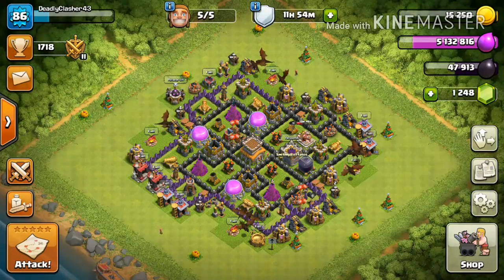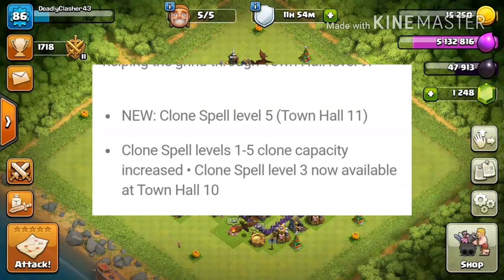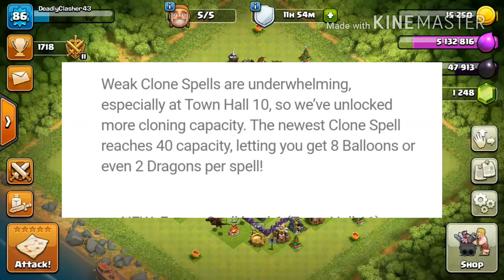So basically it's just gonna help a lot of high town halls. For the clone spell, there's a new level 5 at town hall 11. The clone spell level 1 to 5 clone capacity is increasing, and level 3 is now gonna be available at town hall level 10 — that's a nice buff. Clone spells are underwhelming especially at town hall level 10, so unlocking more cloning capacity is great. The newest clone spell reaches 40 capacity, letting you have eight balloons and two Grand Dragons.